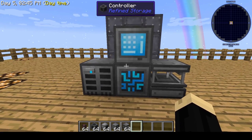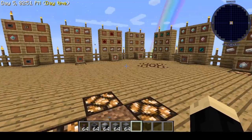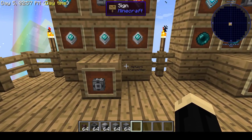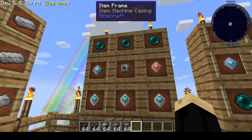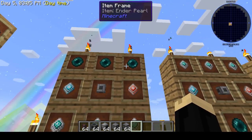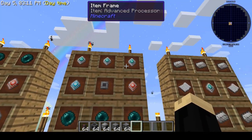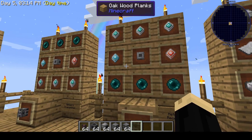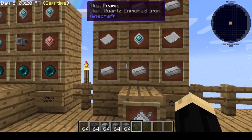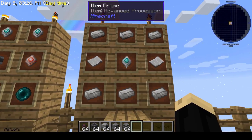Now the next thing we're going to talk about is having a second grid system connected to this one wirelessly, and that's what these three components are for. You need a network transmitter, which takes machine casing, construction core, destruction core, three advanced processors, and three ender pearls. Then a network receiver, which is the exact same components but in a slightly different configuration. And a network card, which is six quartz enriched iron, two pieces of paper, and an advanced processor.